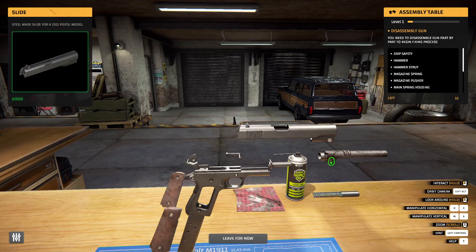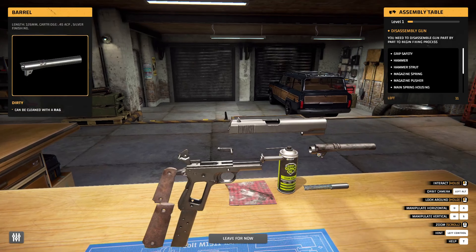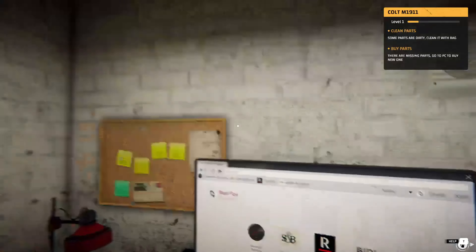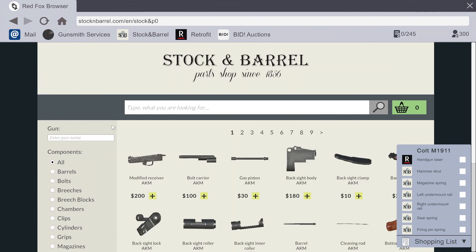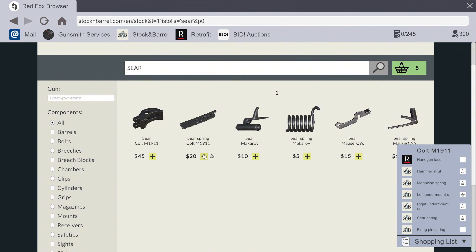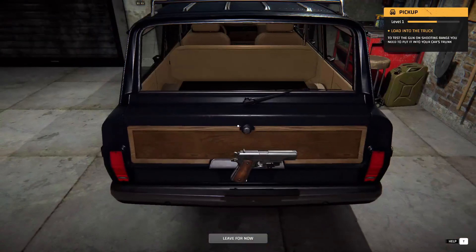Visually, the game offers highly detailed firearm models with realistic textures and features like individual wood grains and metallic shine on parts. The workshop environment feels authentic, like a small-town gunsmith's dream setup, with a neat and clean layout.